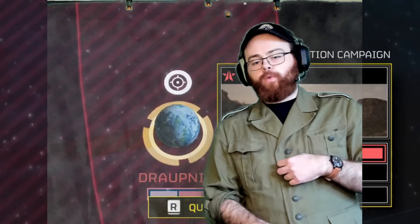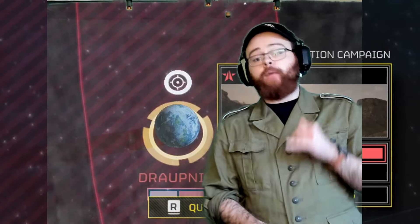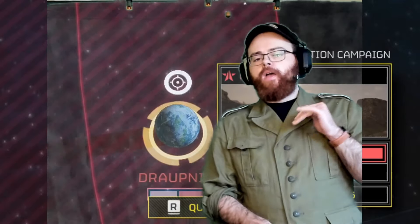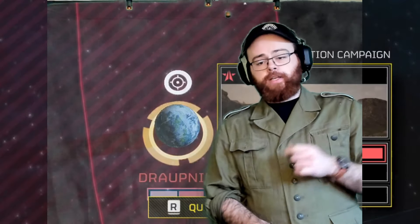Droppnar is priority number one in the Automaton section of space. It is 50% liberated with 25,000 Helldivers, but that's not enough. I want to see 100% liberation with as many Helldivers as we can get devoted to the Automaton section.